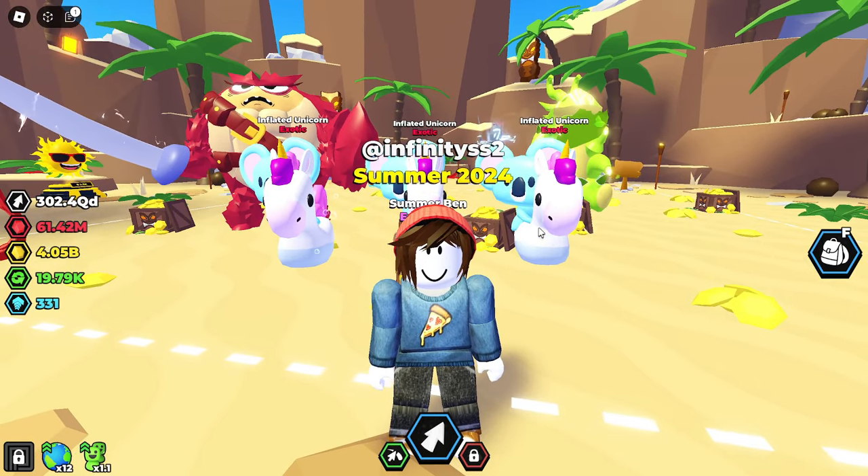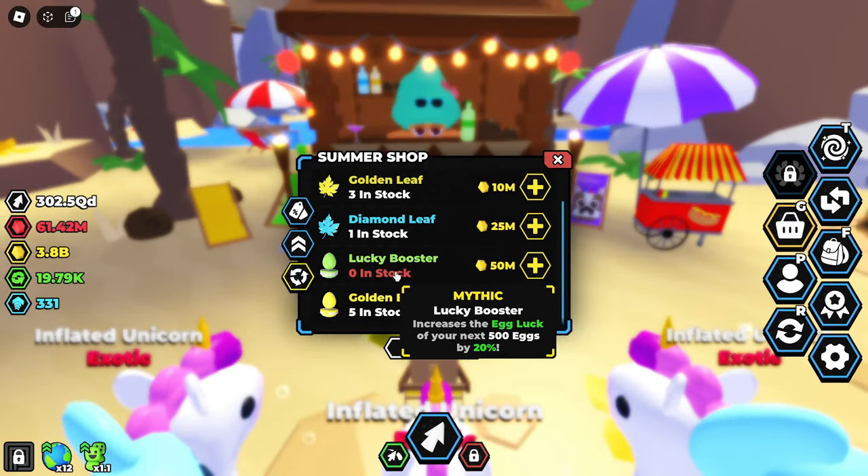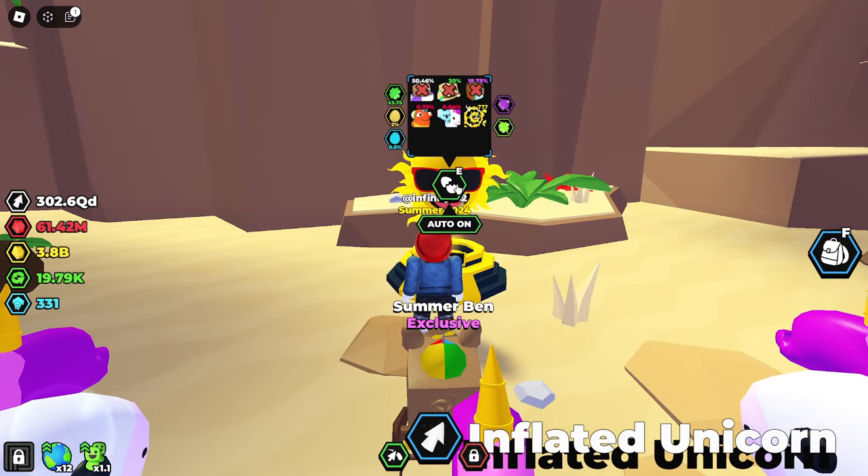Going over to our toys and selecting the lucky balls, putting them on both of the secrets gives us a total of two percent extra luck - which sounds small but will add up over time. To finish off the luck upgrades, we're purchasing five lucky boosters which increase egg luck for the next 500 eggs by 20 percent.